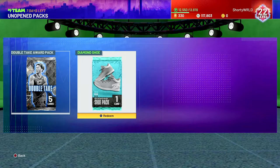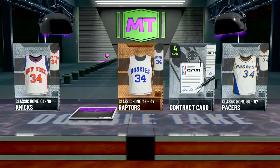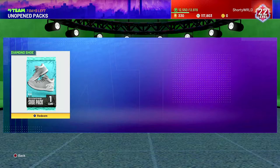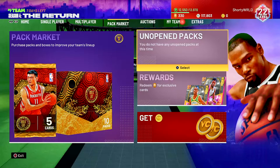We're gonna open the diamond shoe pack last. We got an amethyst — honestly forgot who's in this set since this promo came out a long time ago. We got a 90 overall — it's Hedo Turkoglu! That's easy 2k MT right there, something we didn't even have to buy, purely earned. And for the diamond shoe, we pull a Curry 4. Usually the shoes that upgrade ball handle and three-point shooting are the expensive ones, but I'm not sure about the Curry shoe specifically.